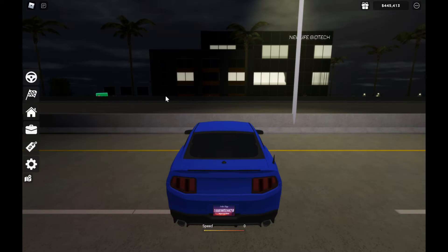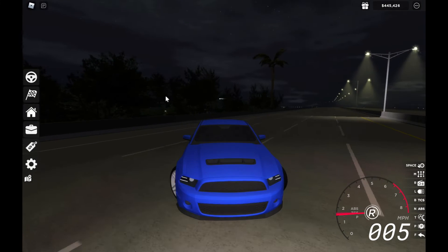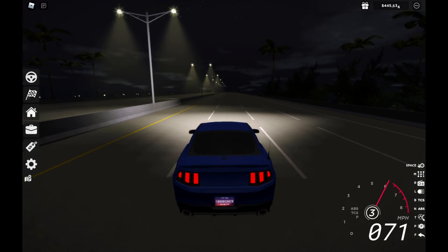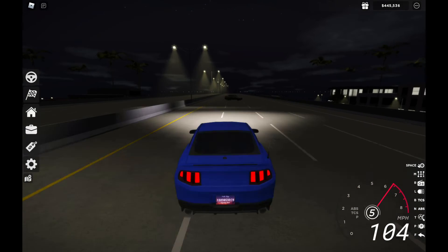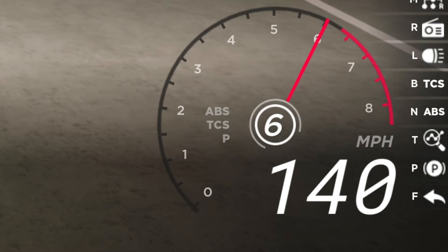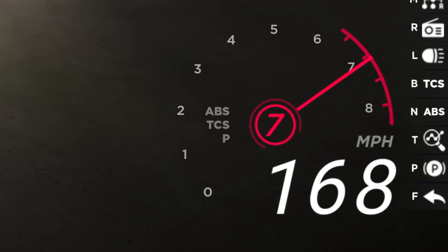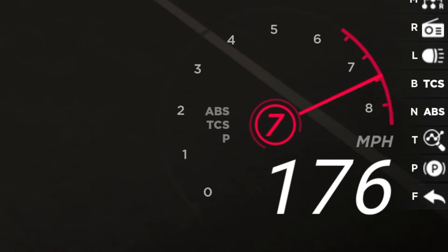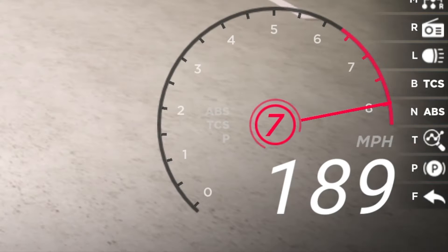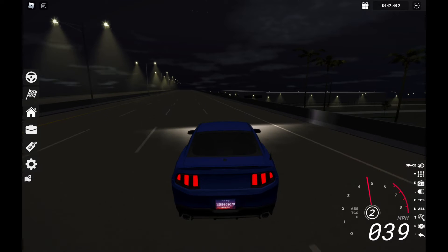Ford Shelby GT500 — looks like a muscle car, but still I'm going to try this. It went 189 miles per hour. Not bad with this Ford Shelby GT500 2013 model.